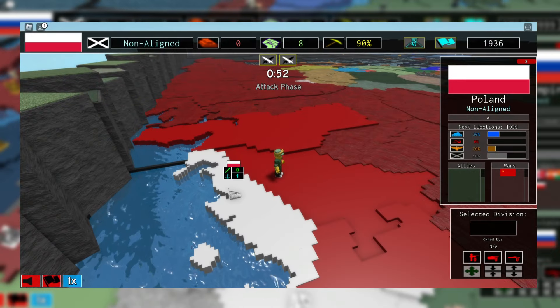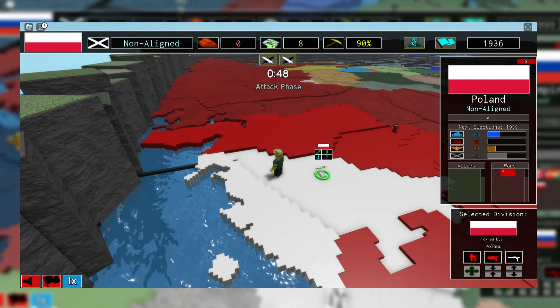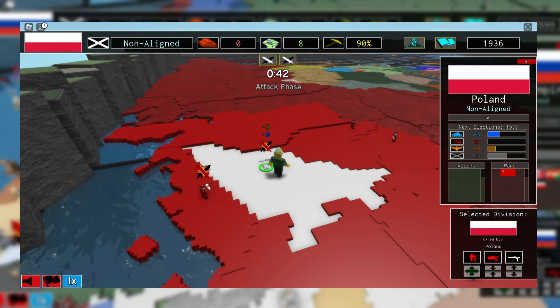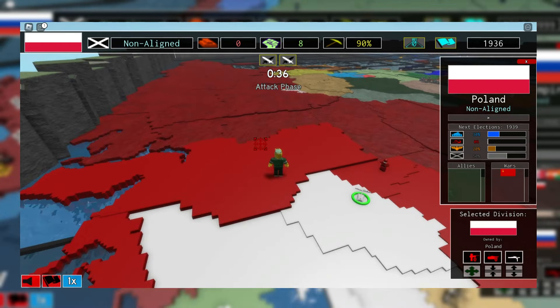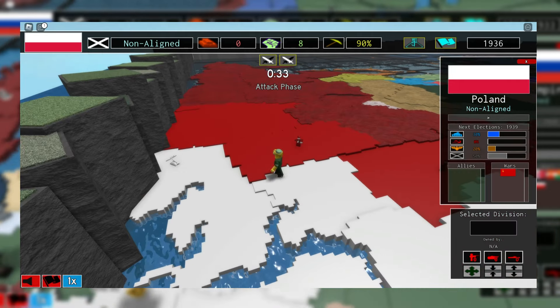Boating is a strategy where you take an unoccupied ship and sail it to an area with no infantry units, and then take land. The area where boating is most effective is Siberia, although you can do this wherever an area with no troops is. Just know that boating can easily be retaliated against, so be careful doing this.